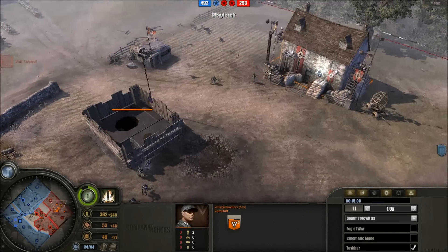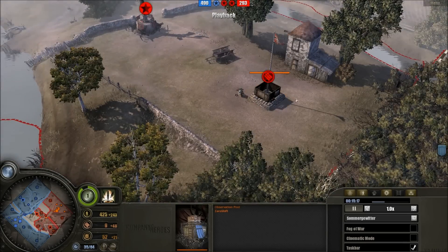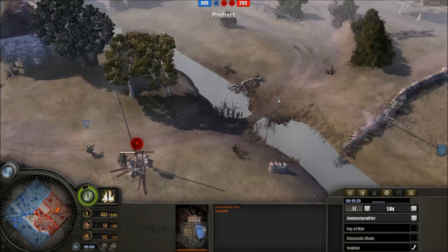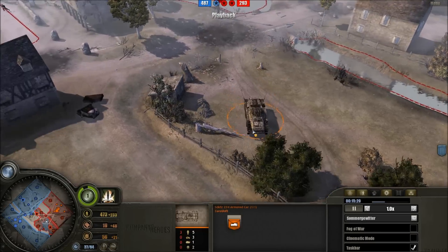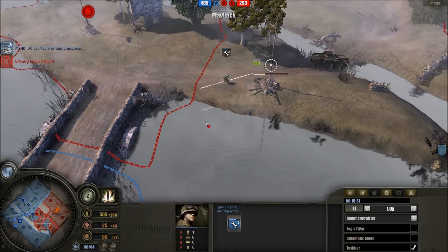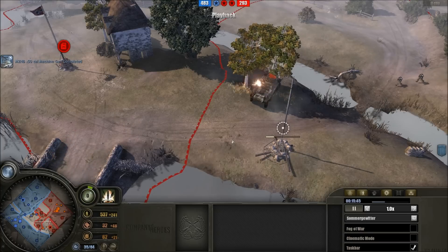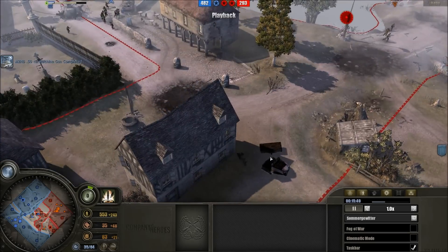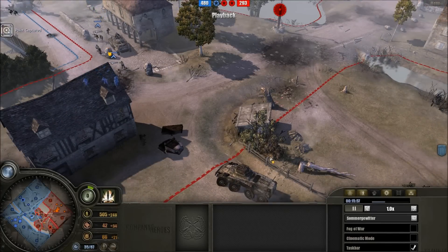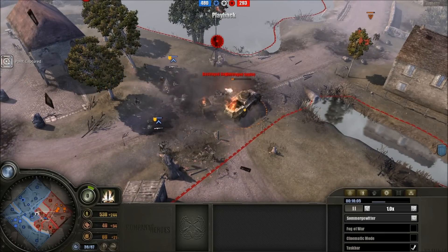Volksgrenadiers retreating, Krieg Barracks going up, having to fall back on all of the old solutions. Engineers moving up, going for an observation post on the munitions — quite interesting. Two observation posts, both on good points. At the same time, Sommage Viter is going for the cutoff point, armored car rushing in. Volksgrenadiers getting gunned down, engineers getting blasted to bits. Mine goes off destroying the engine of both armored cars. Krieg Barracks is ready — what will come out? Panzerfaust on the Greyhound knocking it out, but the German armored car is also out of control.